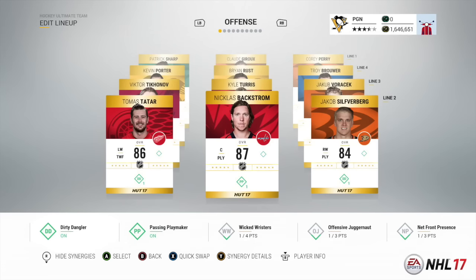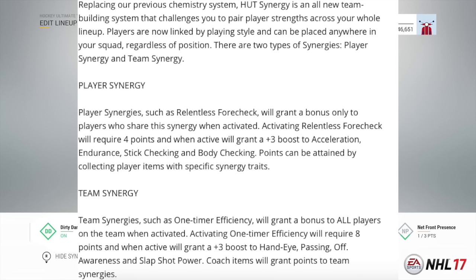Synergy is replacing our previous chemistry system. Hockey Ultimate Team has an all-new team building system that challenges you to pair your players' strengths across your whole lineup. Players are now linked by playing style and can be placed anywhere in your squad regardless of position. There are two types of synergies: player synergy and team synergy.